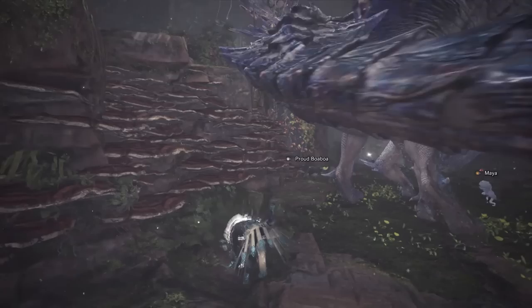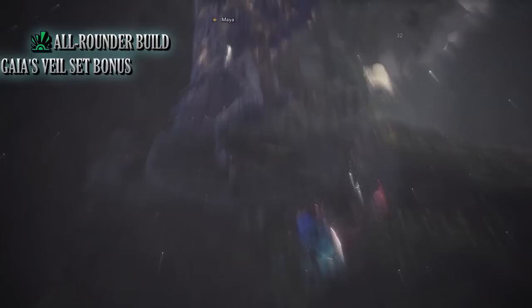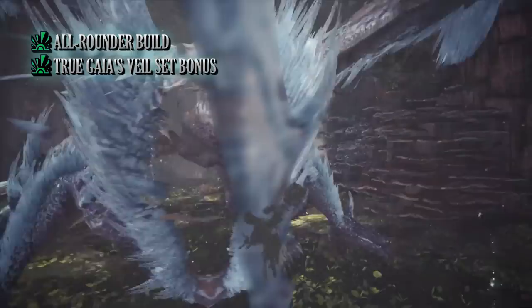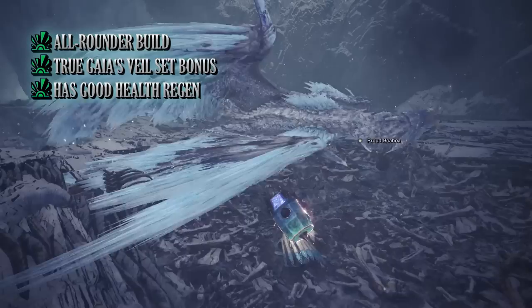The biggest pro for this build is that it's an all-round build combining DPS and survival. The other major pro is the True Gaea's Veil set bonus, which provides a ton of quality of life skills so long as you're wearing mantles. And since you're using upgraded mantles with extra jewel sockets, in this build you effectively have slugger at level 3 for pretty much the entirety of a hunt. The build is also surprisingly good defensively thanks to its health regen options.